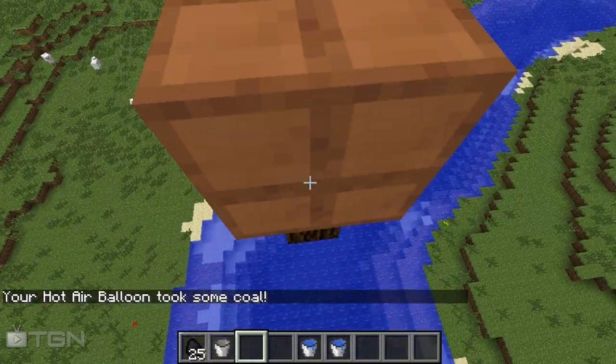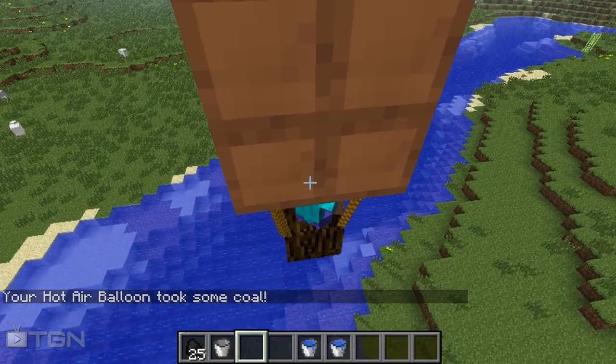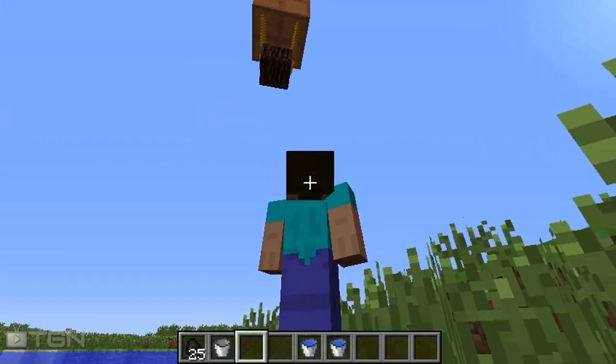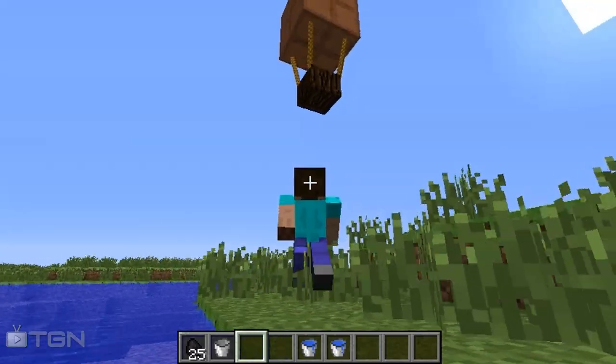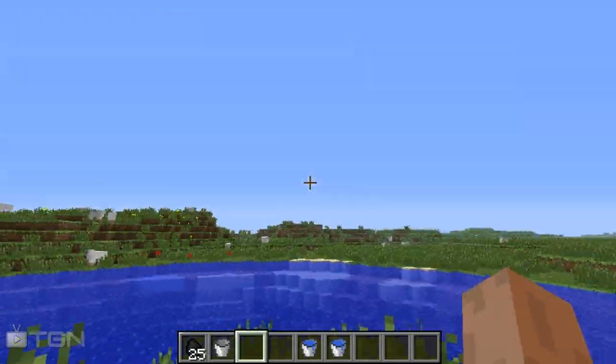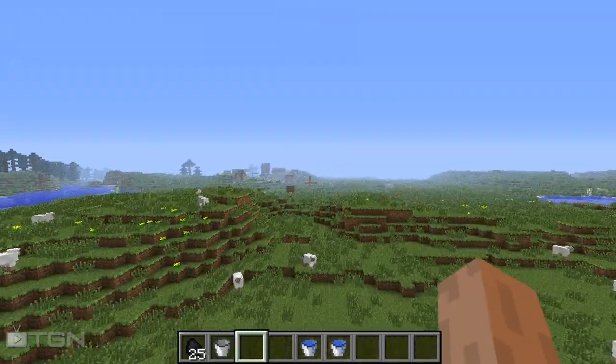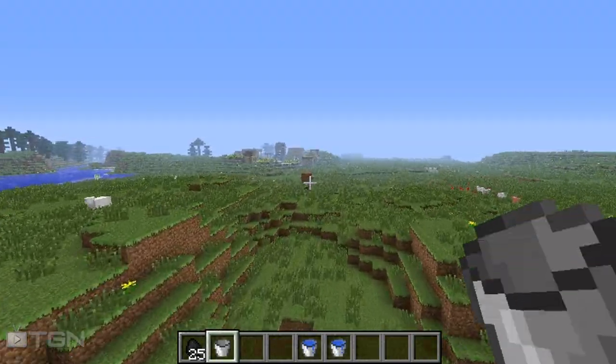You can press C to descend. When you hop out, the hot air balloon floats down on its own, which is a nice feature so it doesn't break itself.